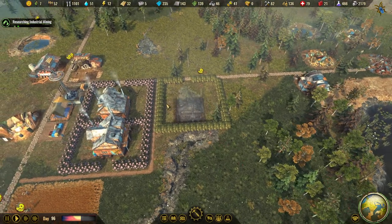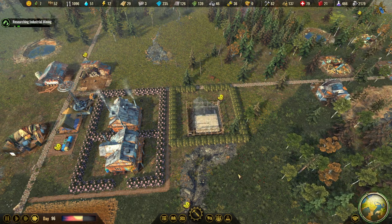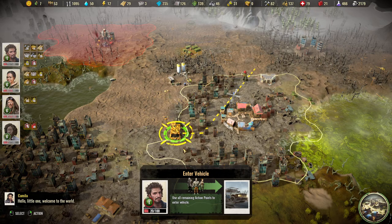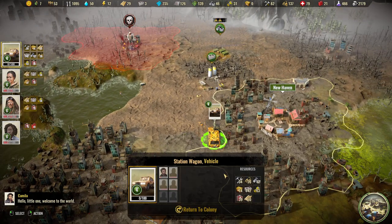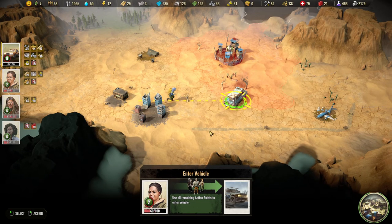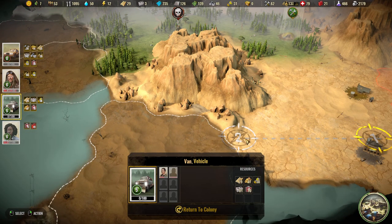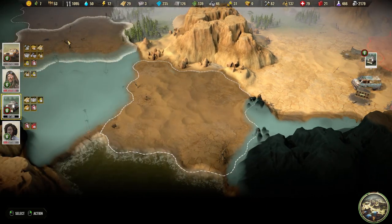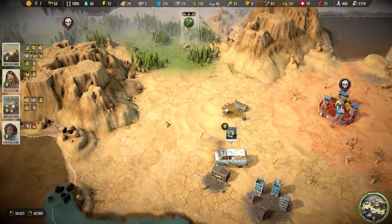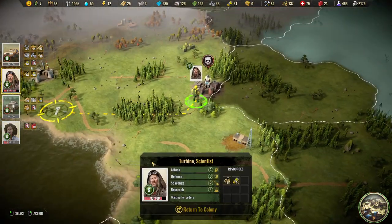So how are we doing? Are we waiting for materials? No, we're waiting for people to build. Jump in the car, return to colony. And we'll go over here and continue to expand a little bit more. We have plenty of goodies, but maybe we should just go straight home.